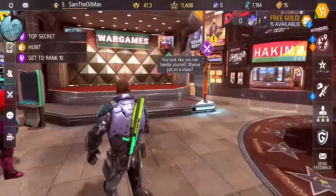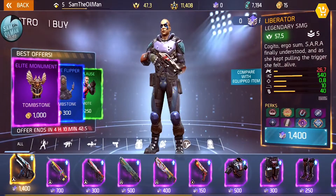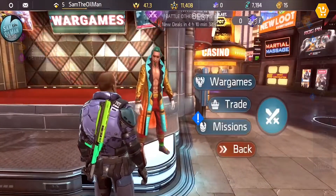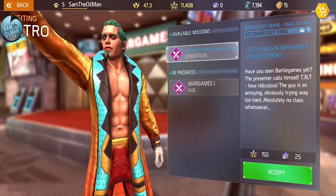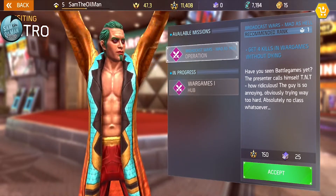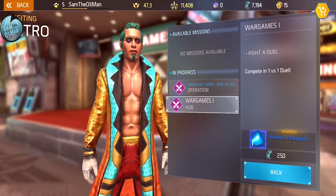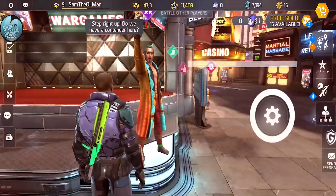Maybe I can sell or trade these color items. This other vendor has a W currency that I'm not familiar with - that might come from doing PvP. Checking his mission: 'Have you seen the battle games? Presenter calls himself TNT - the guy is so annoying.' The mission requires getting four kills in war games without dying, and competing in a one-versus-one duel. Tempted to give that a go - let's try war games!